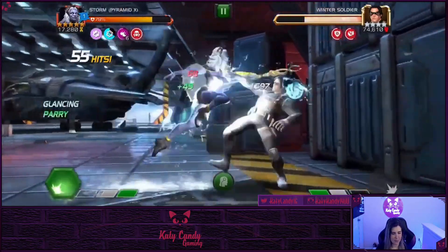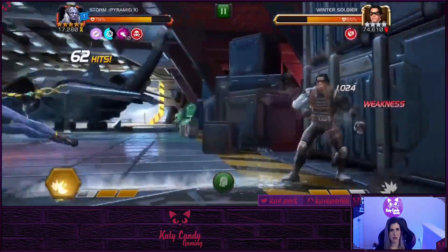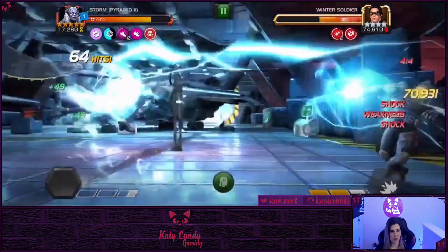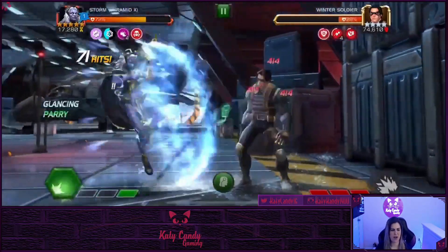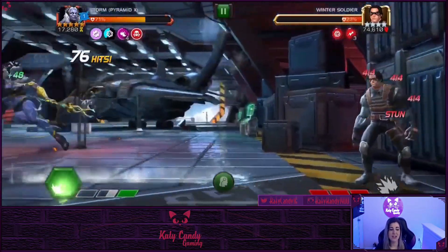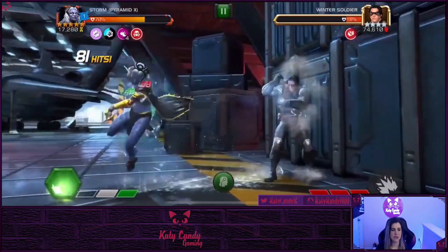I was kind of hesitant at first because she's unawakened, but her awakened ability just gives her the ability to activate both tempests when she falls below 30% health. In all actuality, it's not needed unless you're going to put her on defense. I'm always hesitant to rank five a champion if they're not awakened, but she's super fun.